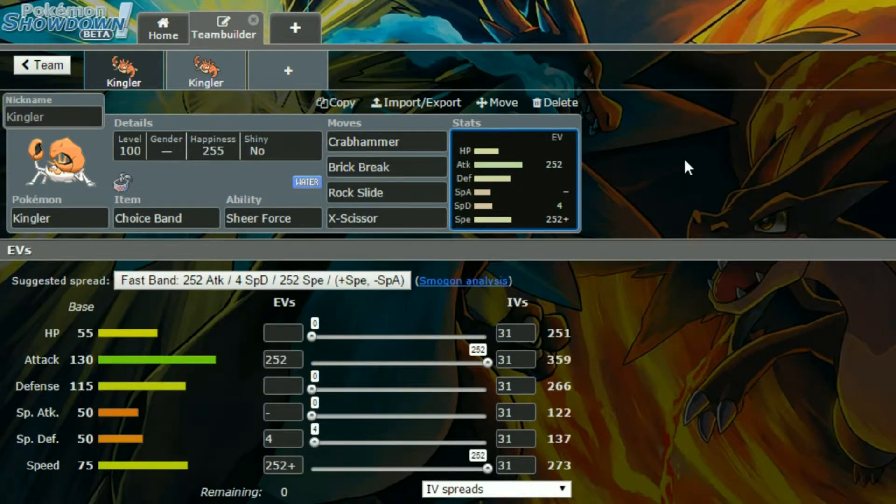We have Max Attack and Max Speed in this set, obviously with a Jolly nature. So more speed and less special attack, so I'm not using that whatsoever. Then four EVs in Special Defence, because why the heck not.